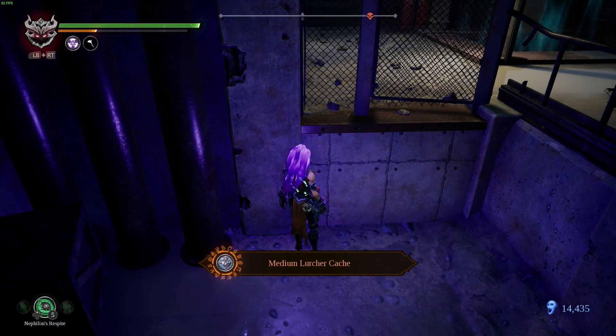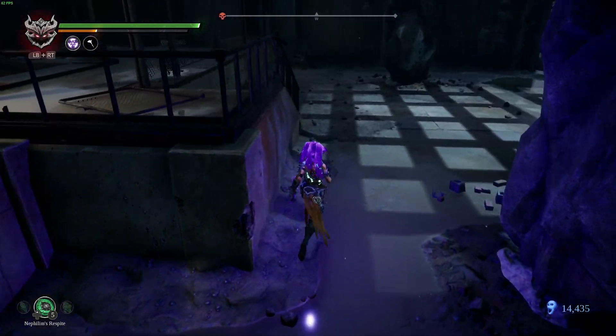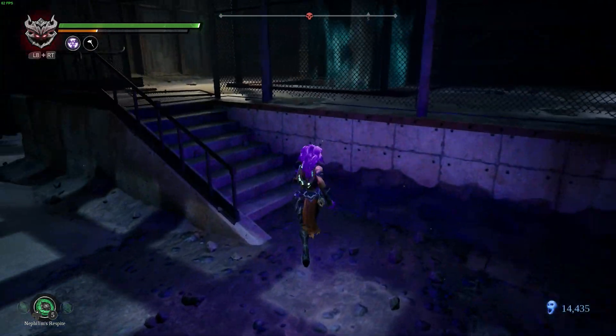Get this out of my way please. Large healing shard — very nice. There should be a force growth somewhere — there it is. Force. Medium lurcher cache. We're good here — let's head back out.